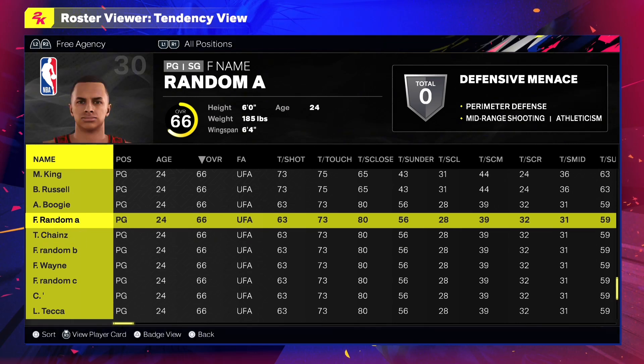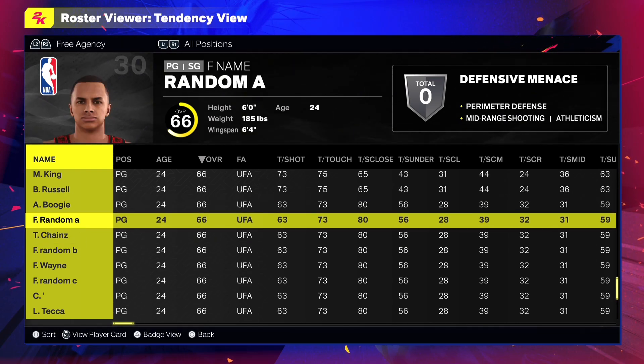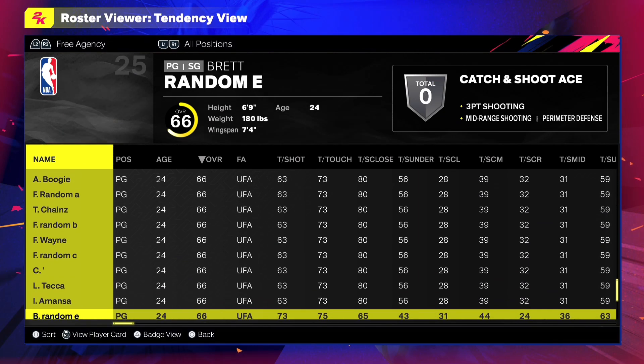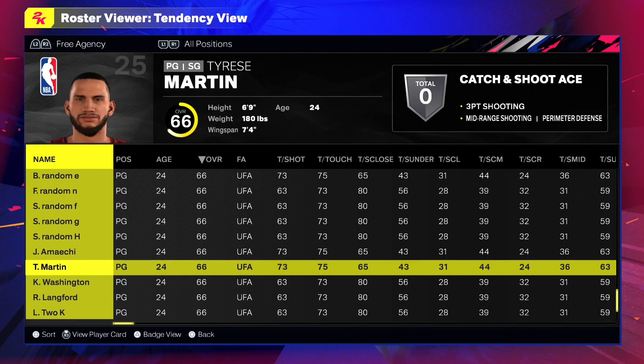But look, that's how to do it: go to Features, go to the Roster, download it, and then they'll all be in Free Agency. Just add them to a team and that's where you can play with them.